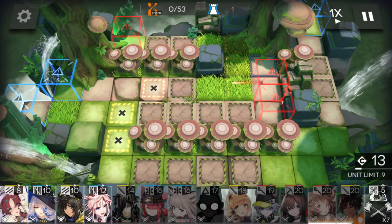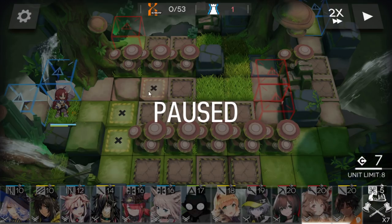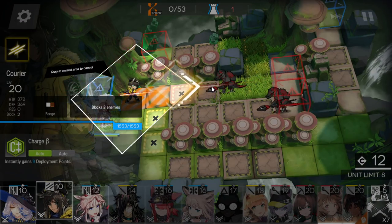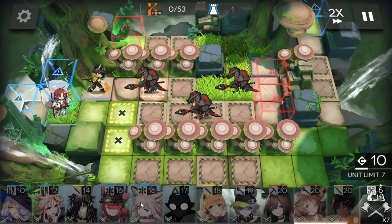First of all, immediately deploy the sunflower vanguard here, because those tiles where it's blocked are not really important tiles. We basically didn't use them during the normal run. Okay, get the skill.